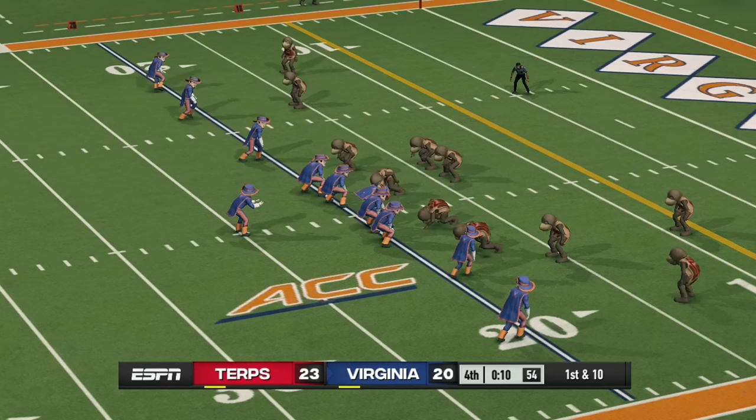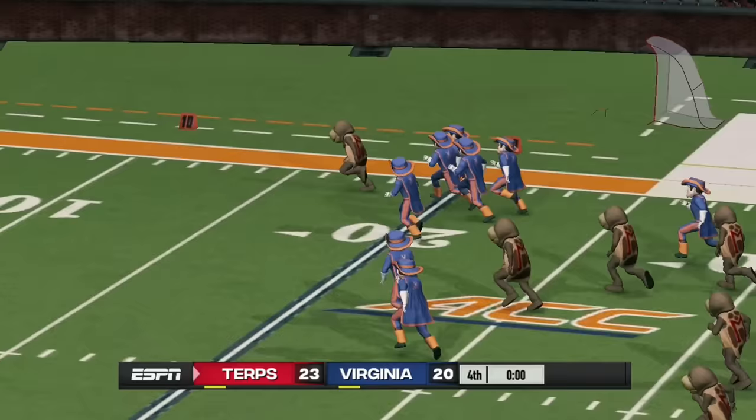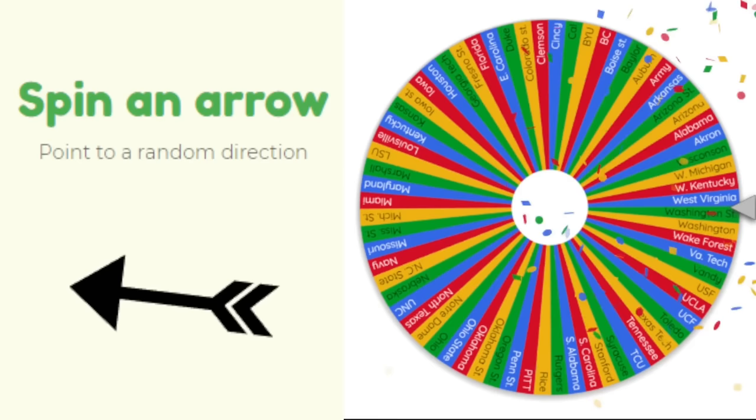Maryland heads south to face Virginia in a very close game. Virginia has the ball down three on the Maryland 19-yard line with only 10 seconds left and a timeout, but there's an interception returned all the way back. Maryland seals the deal with a game-sealing pick-six, taking Virginia's land.